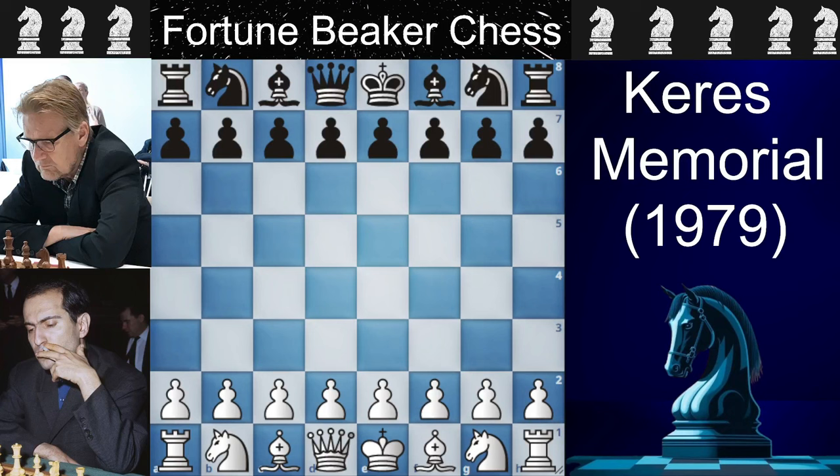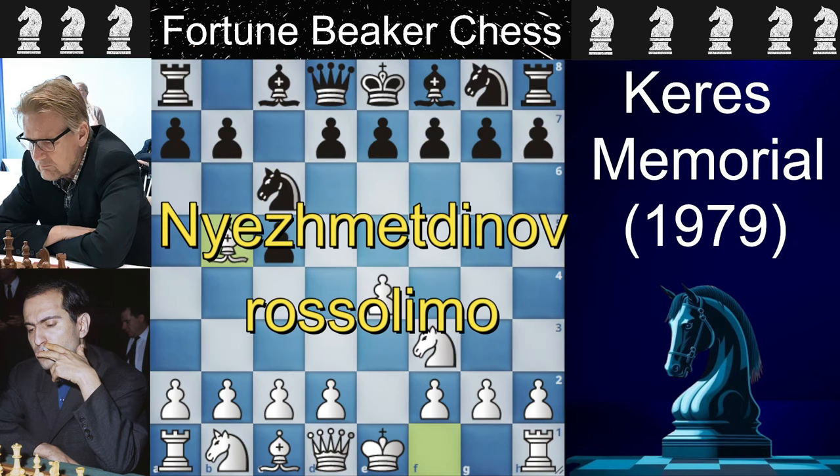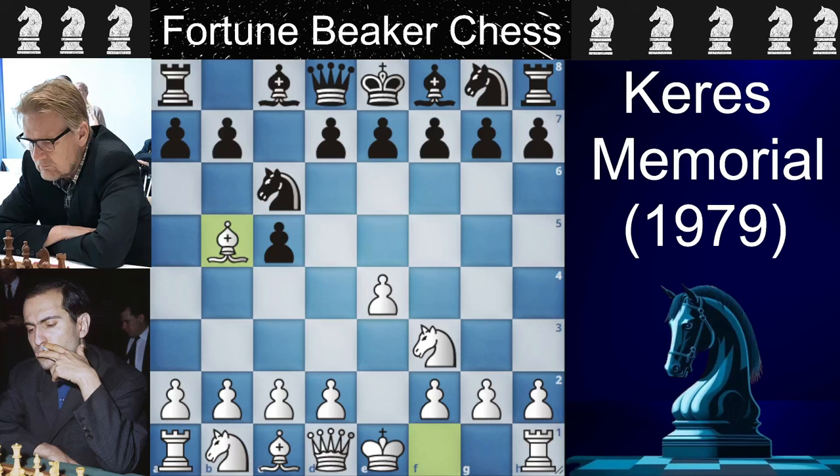So I hope you guys will learn many things from this game — let's start the journey. Mikhail Tal has the white pieces and he opens the game with E4, the king's pawn opening, and Rantanen replied with C5, the Sicilian Defense. A very standard Knight to F3 and Knight to C6, fighting for the D4 square, and here Mikhail Tal played Bishop to B5 — this is the Rossolimo variation.